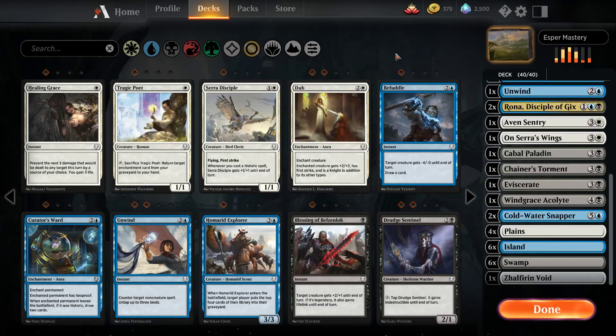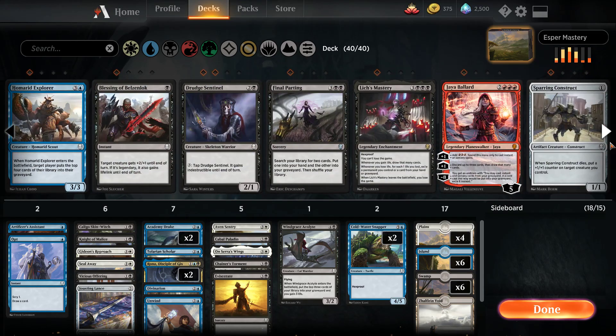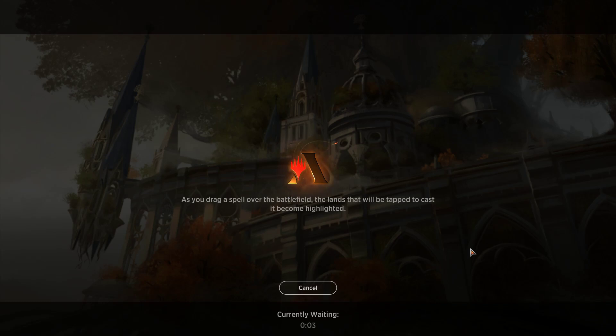Maybe we should just commit to the flyer strategy. We'd lose Disciple but that's white and it screws up our mana base. Let's run it back. Lich's Mastery would be really fun to build around — maybe I can construct a deck around it. Can you imagine if you picked up the first one and built towards it the whole draft? Could've had two of them — would've been pretty sick.